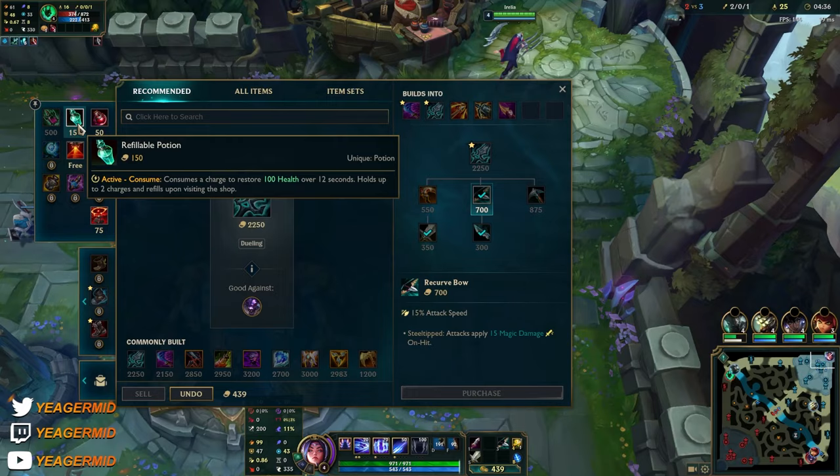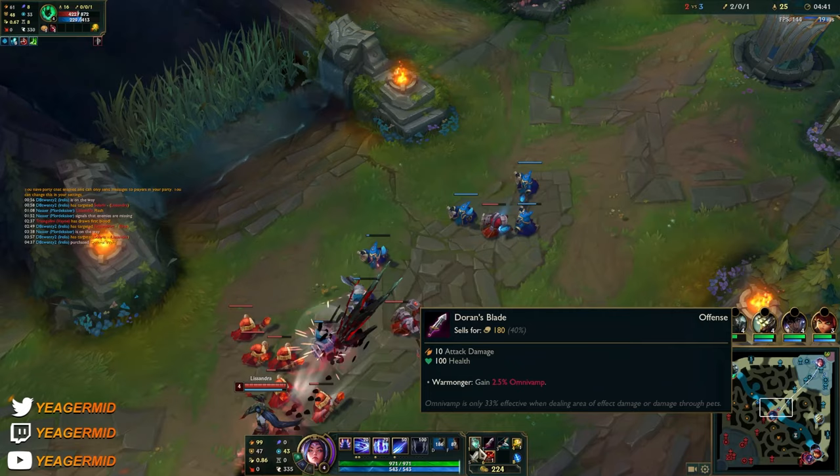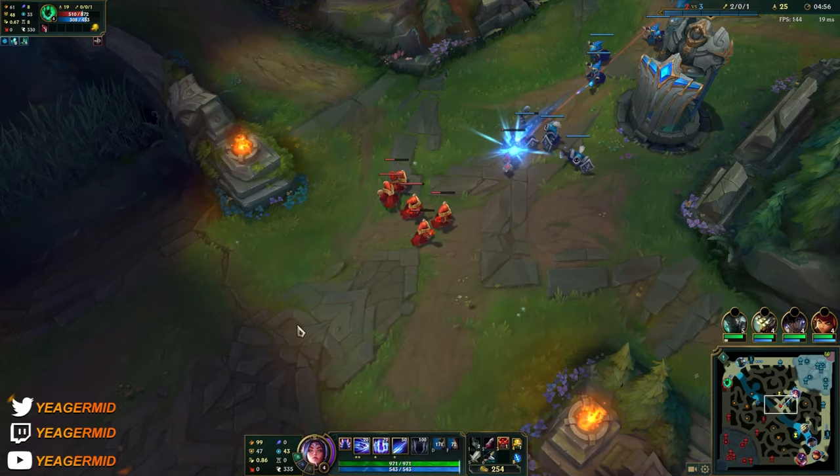You could go for Wit's End first — it's completely fine to do. But as you can see I'm getting a bunch of kills, so I'd rather get Blade of the Ruined King because it's best used as a first item. But we'll definitely get the Mercs and the Wit's End, and another MR item depending on how the game is going.